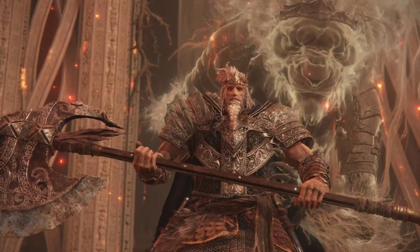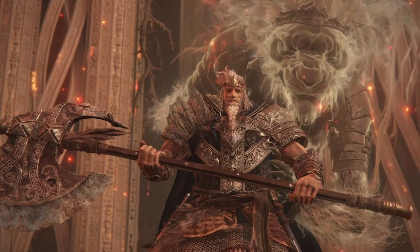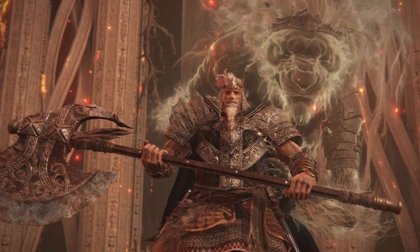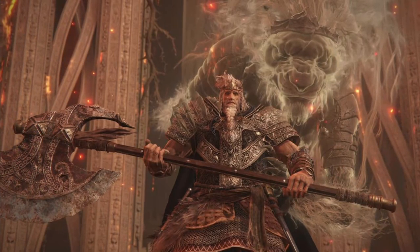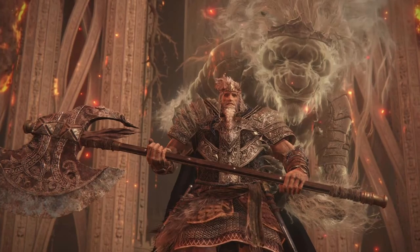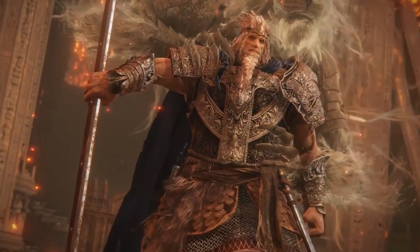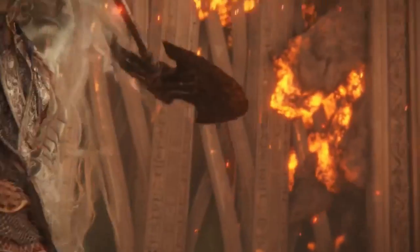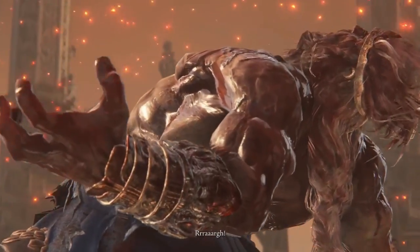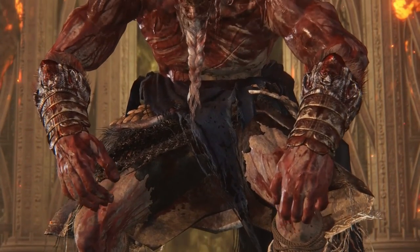Then we finally get to the last three bosses. Hoarah Loux the Warrior has two phases, and it's kind of like fighting a barbarian — more of like a beast barbarian. The whole idea of a beast barbarian is that you have a spirit of a beast within you, and he definitely has the spirit of a lion or whatever it is within him. He swings a giant greataxe at you in the first phase, and that's very barbarian-like. I would actually make this a full-built player character. Take the beast barbarian, use a greataxe for the first phase, and then finally go full beast mode for the second phase, just relentlessly attacking with your claws and fists. You have resistances to so many types of damage when you're a barbarian in rage, so I think having this towards the end of your campaign is kind of cool.